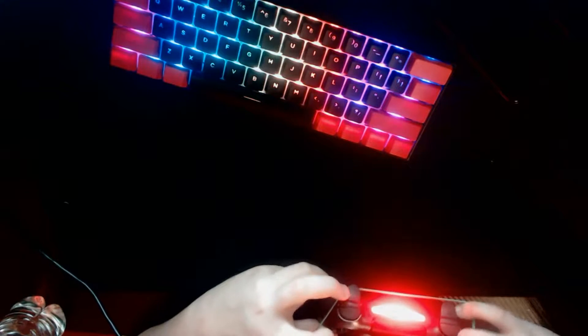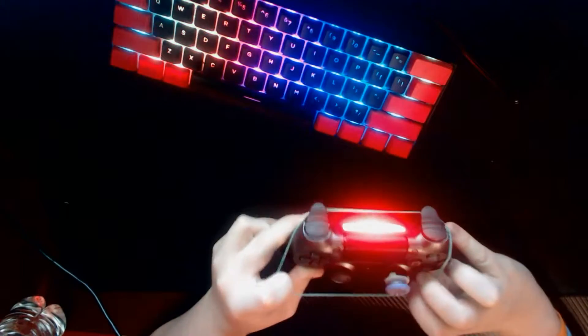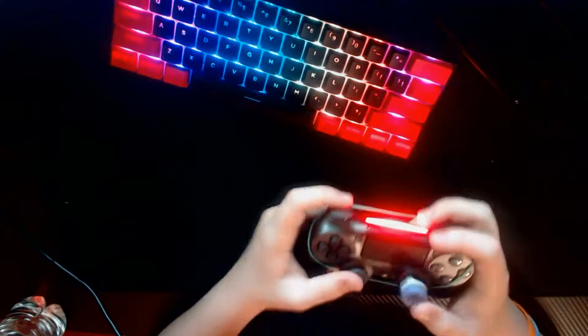Make sure the rubber band isn't twisted at all because that can mess it up, so make sure it's completely even. You're going to put it on the controller like that, and then you're going to wrap it around so that it stays — just anywhere where it'll stay. You can do it under the joysticks if you want, just make sure it's not blocking any of your buttons obviously.